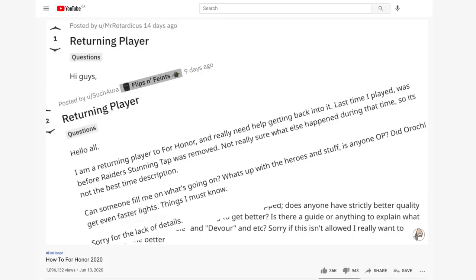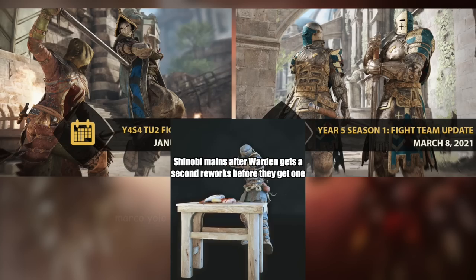Last year I made a guide on how to For Honor in 2020 with the intention of helping new and returning players avoid getting completely curb stomped. Now I've got to do it all again, since between that last video and now, the core combat update, two new heroes, several hero reworks, and the balance of my bank account have all dropped.